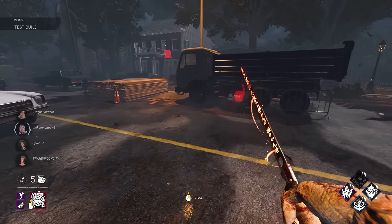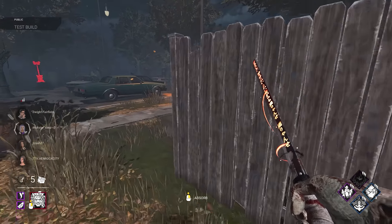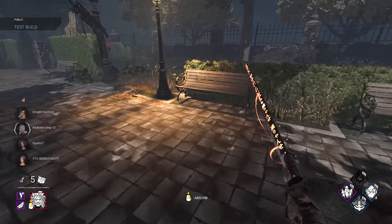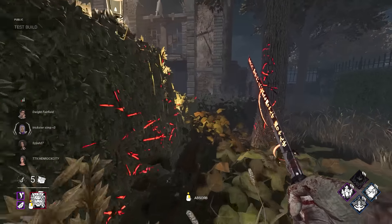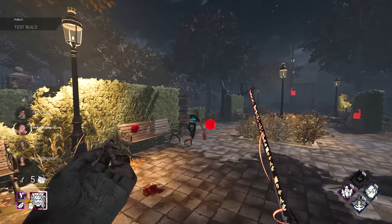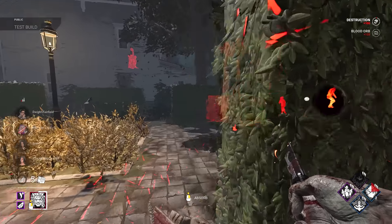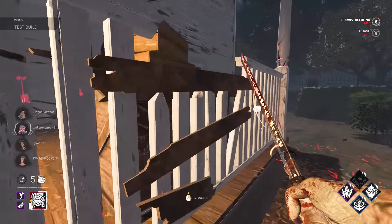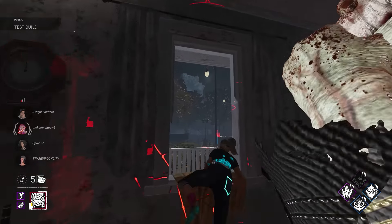We're on Lampkin Lane trying out Thwack and Zanxin Tactics. Thwack is cool — I've always been a Thwack proponent on Oni. Now you get tokens with it and you can also get them back from hooking, which is very nice. Zanxin Tactics is interesting because you can see the aura of people near downed pallets. Got a hit in after breaking a pallet — Thwack's window blocking comes in handy.